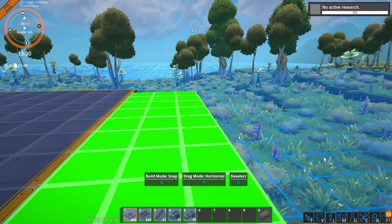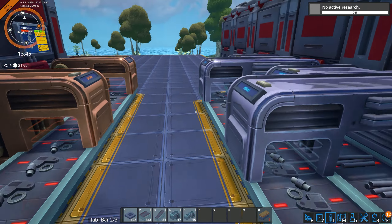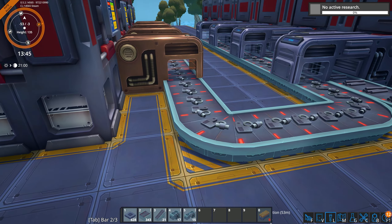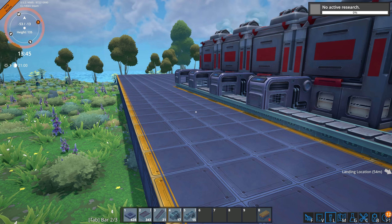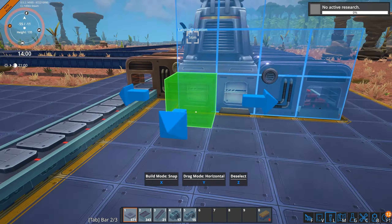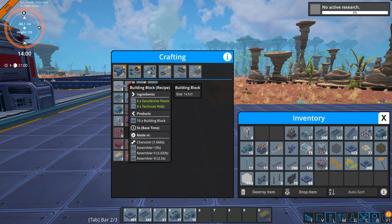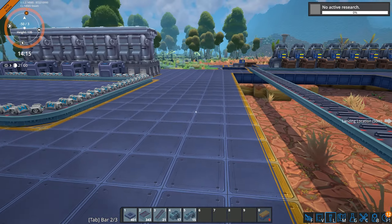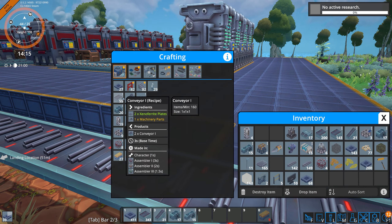Let's extend this a bit. Conveyors will be the easiest thing to take care of. We got plates here. I can siphon the machine parts off. Let's do some handcrafting while this is going. I'll do the conveyor belts — we'll get those automated. I'm going to need a lot of building blocks.